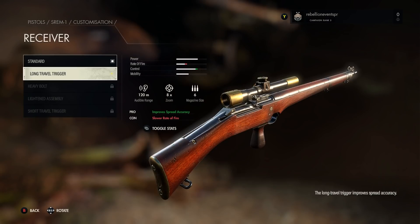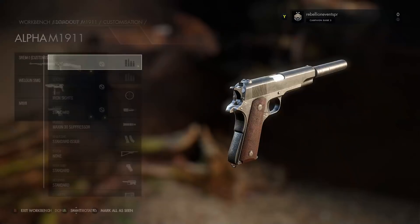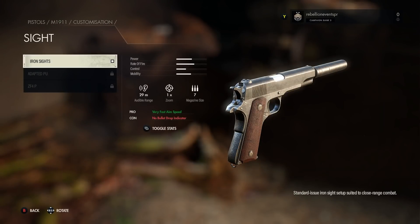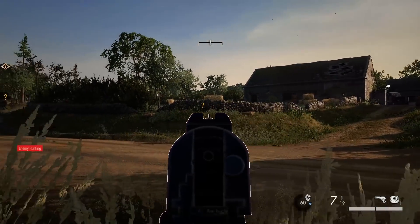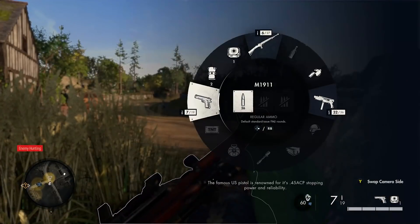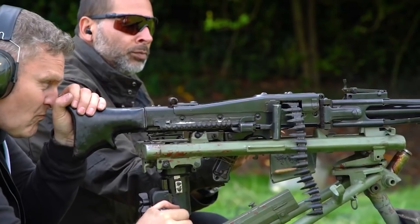There are four stats impacted by customisation: power, rate of fire, mobility, and control. Rebellion estimates there are over 200 pieces of weaponry to unlock, meaning you can tinker until you find the balance that suits you best. Sniper Elite 5 has a wide range of classic WWII weapons like the M1903 Springfield and the Karabiner 98, as well as experimental prototypes including the SREM-1 Enfield Bullpup Sniper Rifle and the BSA Wellgun Submachine Gun.